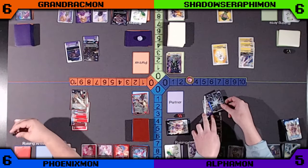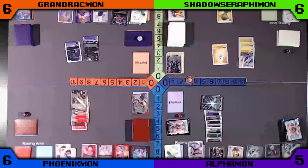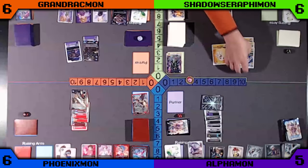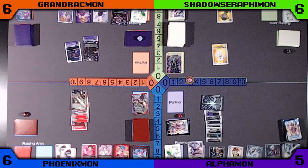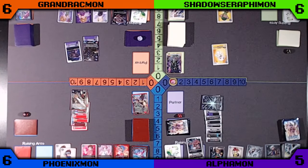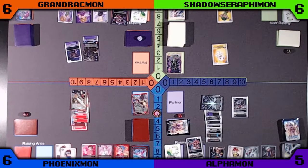Alphamon gets another attack in, this time towards Green. The Pitomon's going to block. We see a Garjomon devolve into the Raising there, and a Mecanorium is hard played to pass the turn.